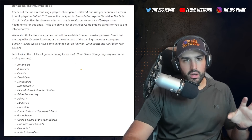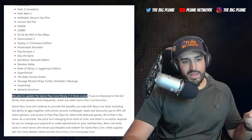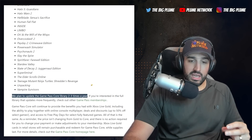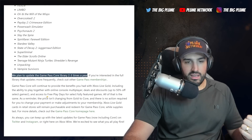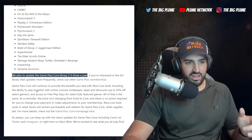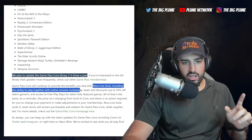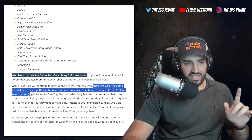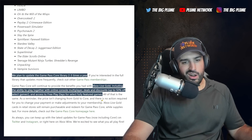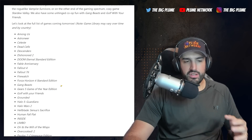Here's the full list — and keep in mind this is the starting list. The Game Pass Core library will be updated two to three times a year. If a game leaves, you'll likely get discounts to purchase it. Game Pass Core continues to provide benefits from Xbox Live Gold, including online console multiplayer, deals and discounts up to 50% off select games, and access to free-to-play days for select fully featured games.